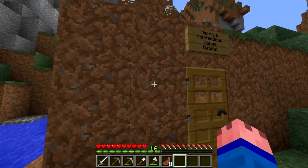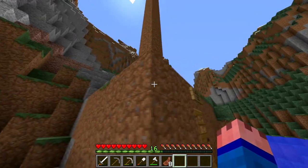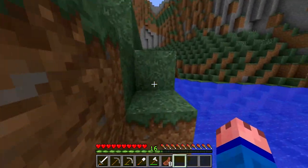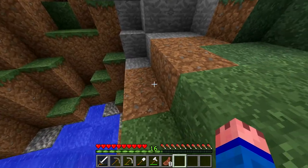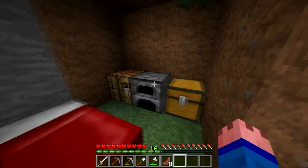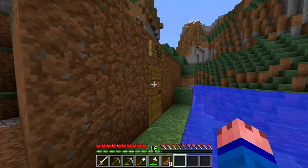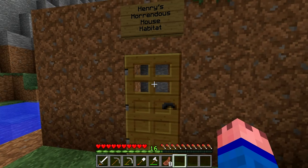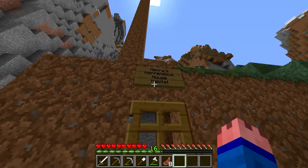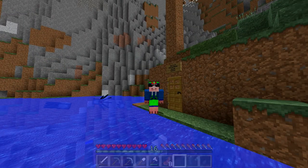What I have done is I've constructed this little... what would you call this? I guess this is a hobo's house — no joking. This is a little dirt hut. There used to be, if you remember a couple of videos ago, just a bed, a chest, a furnace and a crafting table. But I've put walls around so I'm a little bit more secure, added a door and a sign saying 'Henry's Horrendous House Habitat' — that's a very big tongue twister!